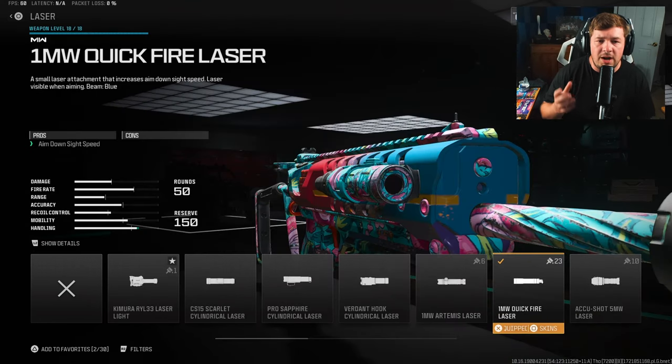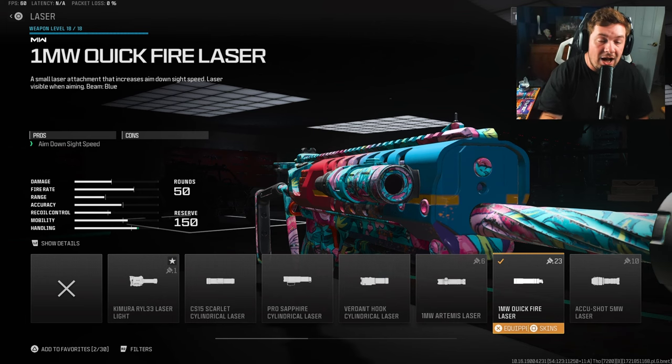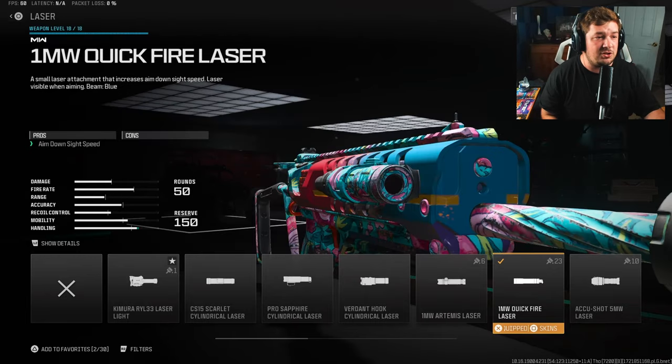For the last attachment, we have a laser — the 1 Milliwatt Quickfire Laser. This is the optional attachment; if you want to run an optic, this is the one to take off. All it does is give you an extra 4% to aim down sight speed, and there are zero cons to running it.